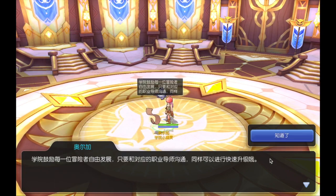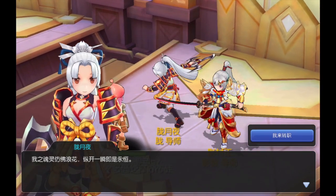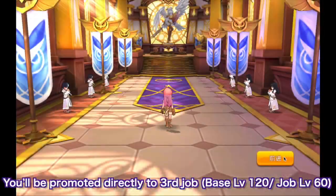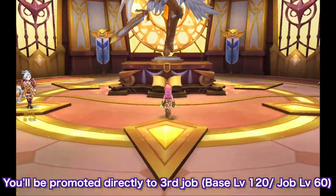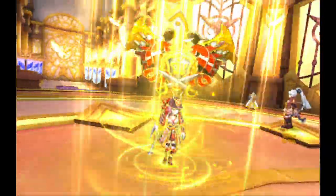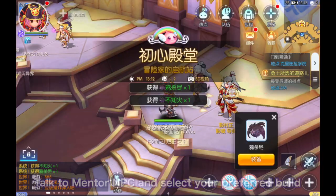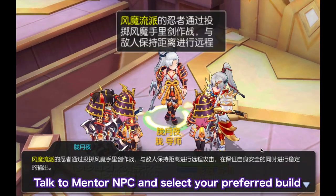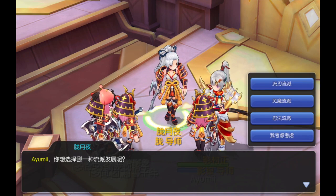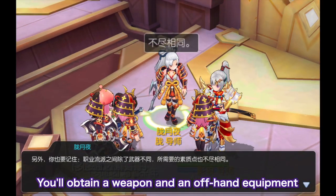Afterwards, you can proceed to the respective mentor NPC of your chosen job class. You'll then be promoted directly to third job with base level 120 and job level 60. Talk again to your mentor and choose the build that you prefer. For the ninja class, we have three options: a physical auto attack build, a physical skill damage build, and a magic skill damage build. Upon choosing your preferred build, your mentor will give you a weapon and off-hand equipment and will automatically allocate your stats and skills.